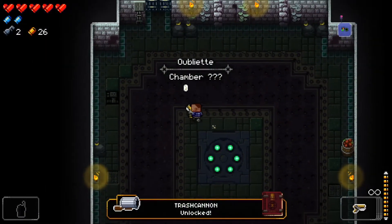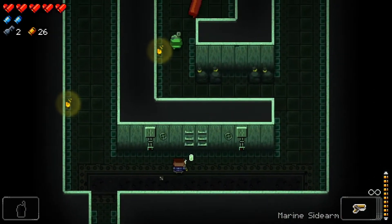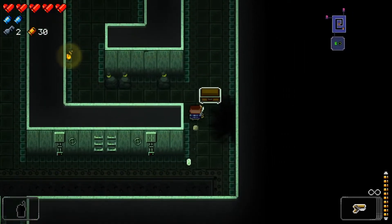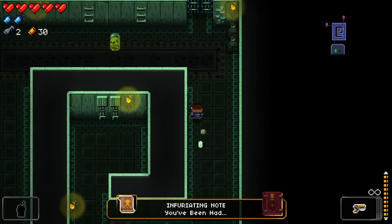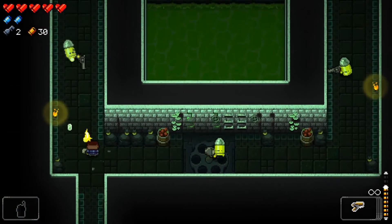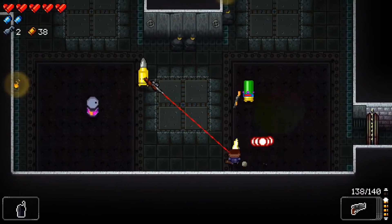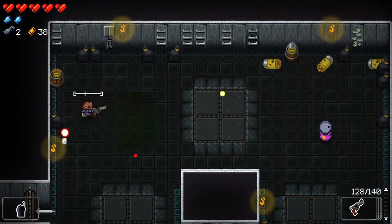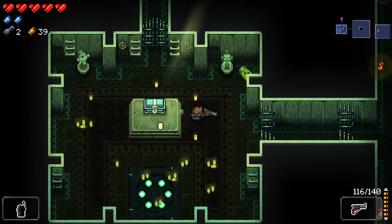I think this floor is supposed to be pretty difficult, so we'll see how we do — we start with just our basic weapon. Three chests with first wounds. Infuriating note — oh, is that the rat? Did the rat leave us a note and take everything from the chest? Let's try out this revolver. That was very close to getting hit.